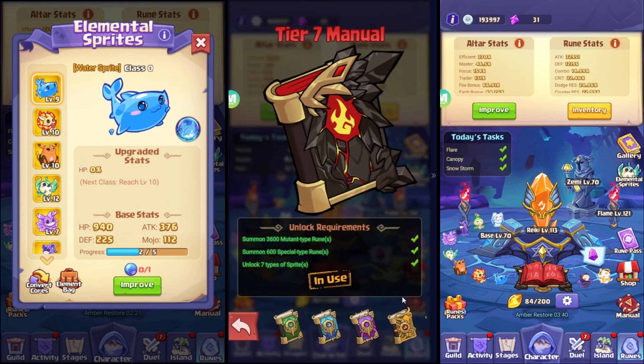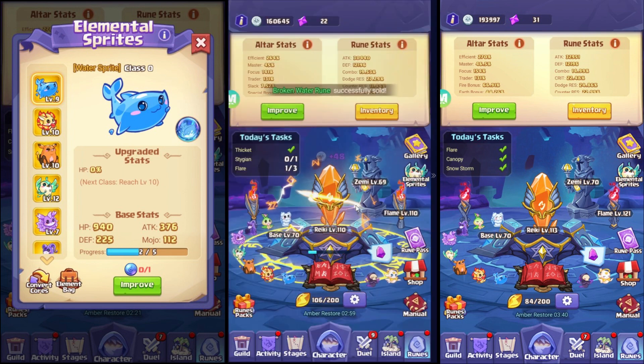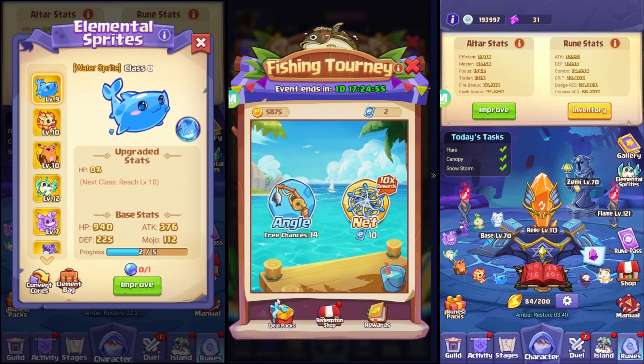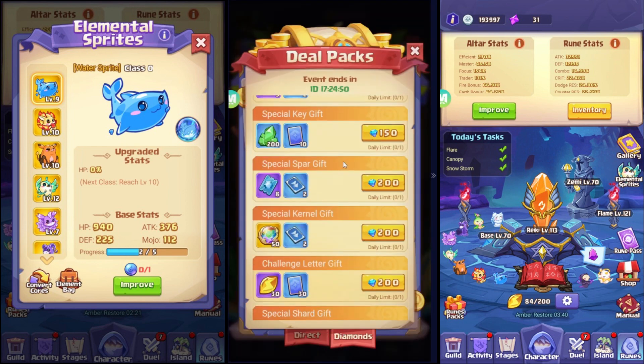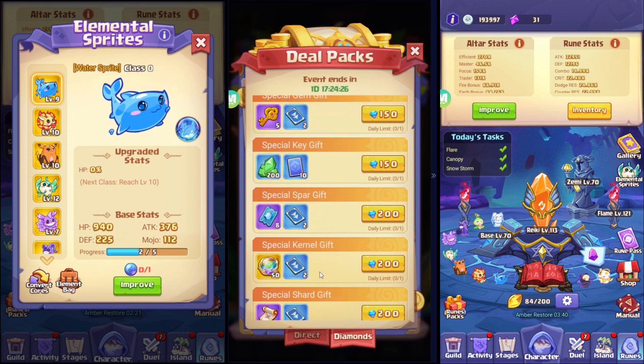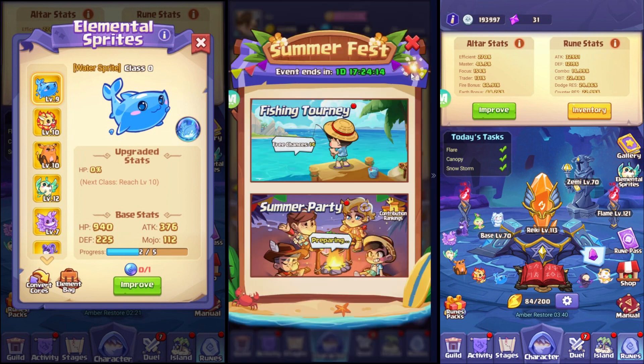Let me give you an idea of how I got the sprites — really easily and quickly. As you can see, I still have lucky stones. Normally when there's an event, like this Summer Fest, they have a deal pack where you can get lucky stones — I actually buy that. And the challenge letter gift, which gives you amber, I buy that too for extra value since it costs less.